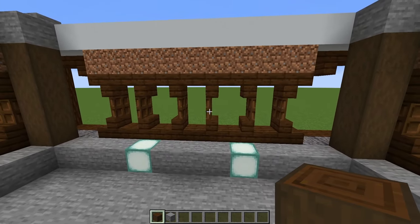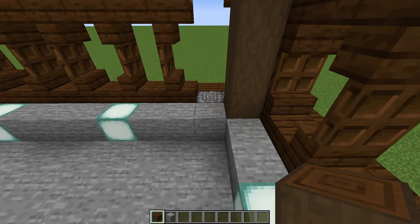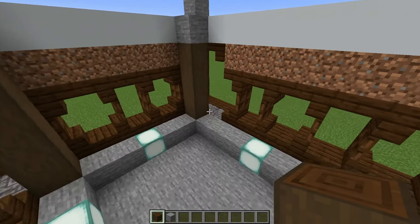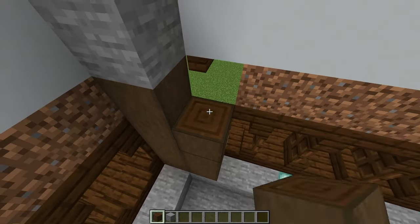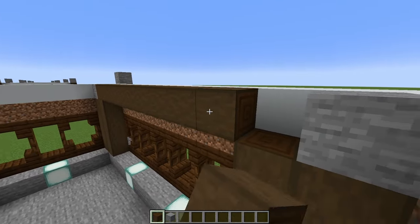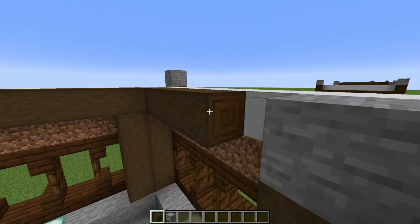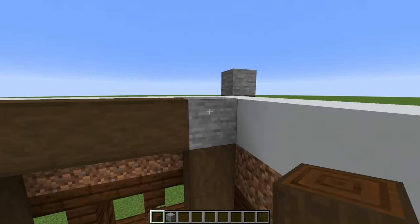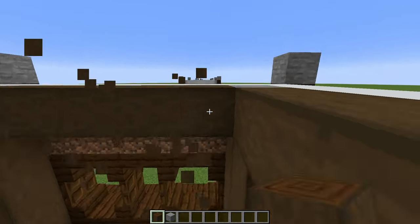Then look toward our back wall, and right next to that dark oak we're going to do another pillar — same thing on this side. And then staying with our stripped dark oak, we're just going to run logs across connecting our stone blocks at the top. Keep going until you've done a full lap of the building.